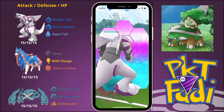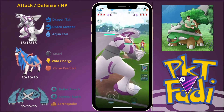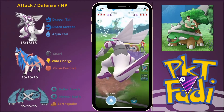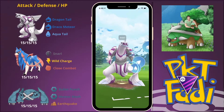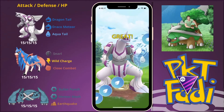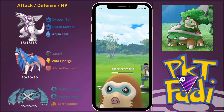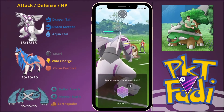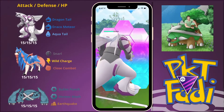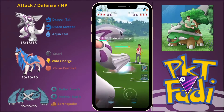Here we are going to have to shield up from the Avalanche. Even though we are a part Water type, that part Dragon type does not appreciate being hit by Avalanches. As you can see, our Dragon Tail is just destroying this Mamoswine. We are going to be able to get to another Aqua Tail really fast, and this is going to start putting up the pressure on my opponent. They are going to decide to shield up and go for another Avalanche, which we will shield as well.